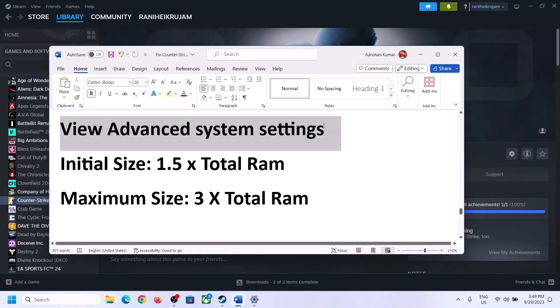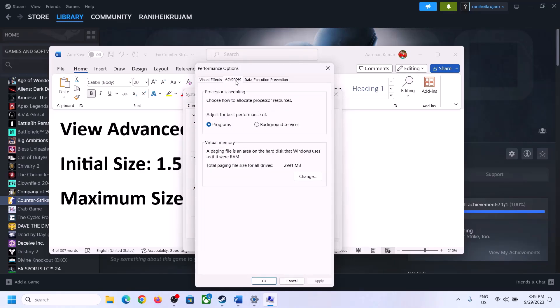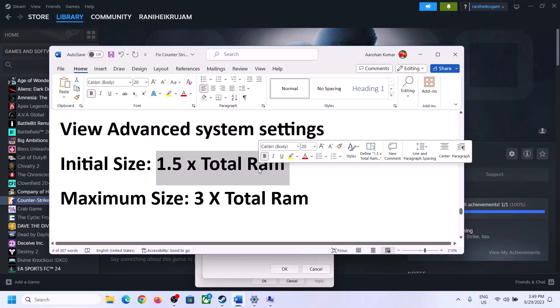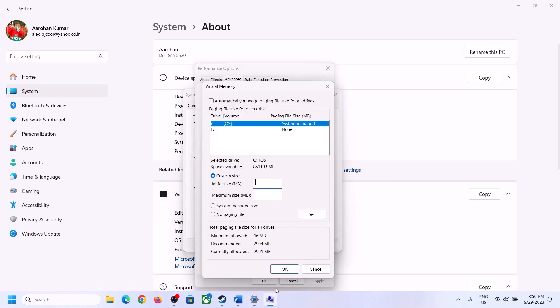The next step is to increase the virtual memory. Type View Advanced System Settings in the Windows search box and click on it. Click the first Settings button, go to the Advanced tab, and click Change. Uncheck the box that says Automatically Manage Paging File Size for All Drives, then select the drive where the game is installed. Check Custom Size. For Initial Size, calculate 1.5 × total RAM (in MB); for Maximum Size, use 3 × total RAM (in MB).